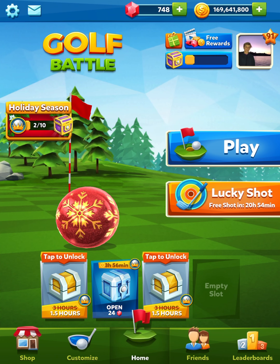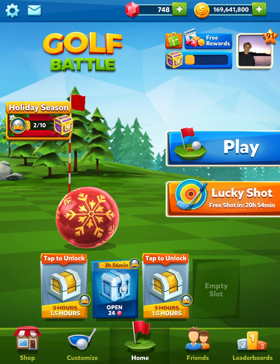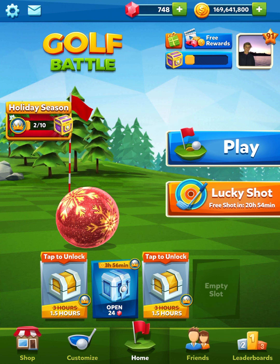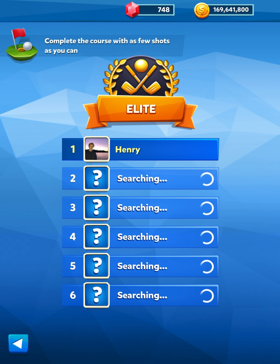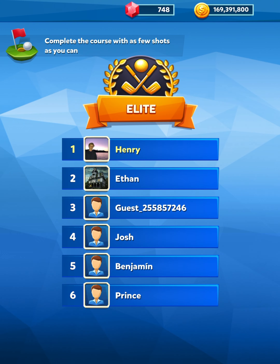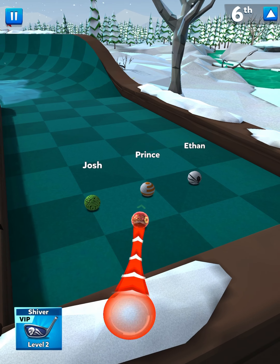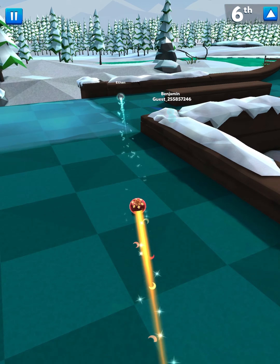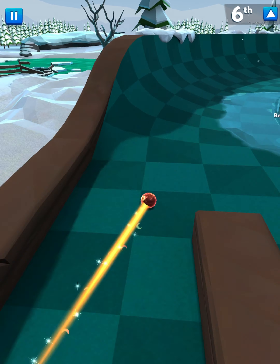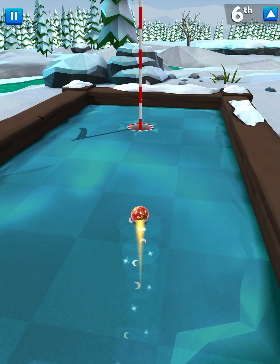We're going to go ahead and use the Christmas ball again because that is a beautiful ball, and I'll play one more match. They've done a really good job — you can see the animation there as it goes out, the snowflake. I really like this ball. Let's jump into one more elite match. It really does stand out quite well, nice and reflective. I'm looking forward to seeing what the trail and hole effect will look like. I really hope that the lights actually glow.